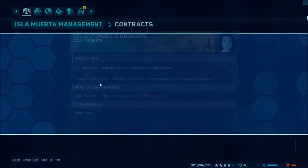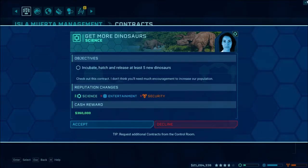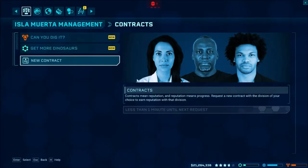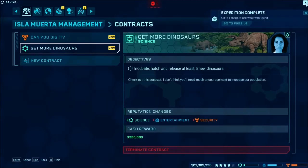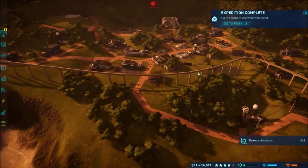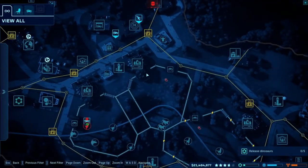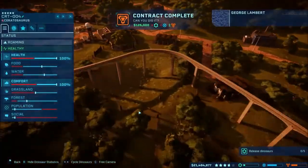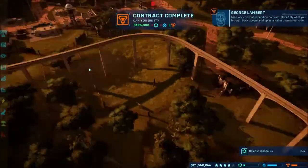Let's go and do a new contract. Five new dinos — okay. So: incubate, hatch, and release five new dinos. I think the one we did will count, hopefully. So we have two. I think you can add another one of the Sinoceratops. There's room — time for one more.